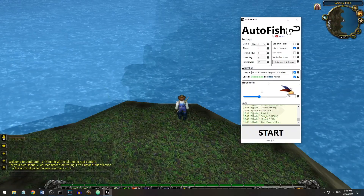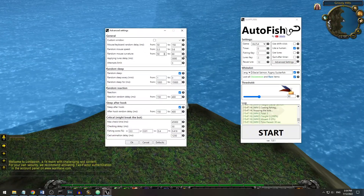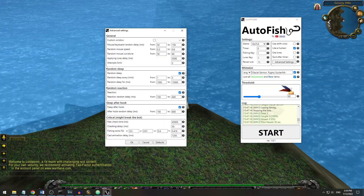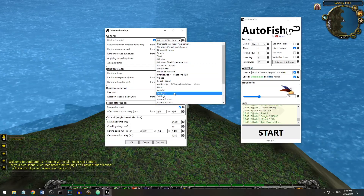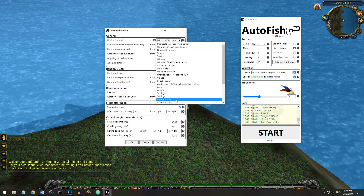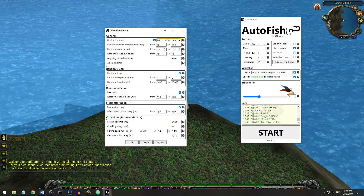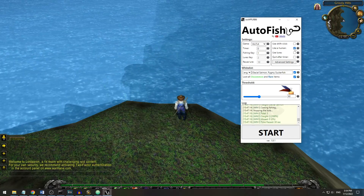There are also other options in the advanced settings, explanation for which you can find just by moving your mouse over the little question marks. If you play on some custom server or World of Warcraft in some other language, you can use the custom window option to find your particular window you want the bot to work with. If you are going to use the bot on private servers, you probably won't need options that randomize delays and values and make the bot sleep sometimes — turning them off will make the bot work 2-3 times faster.